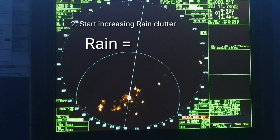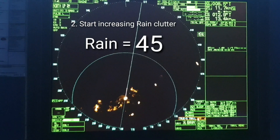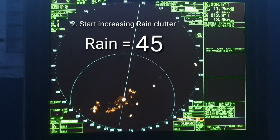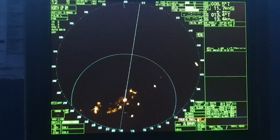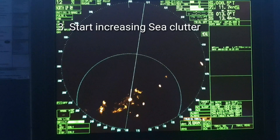We need to find a correct balance where we can see the targets and not get confused by the echoes. When we reach close to 50, we see that the rain anti-clutter is no longer working and the echoes are no longer diminishing.